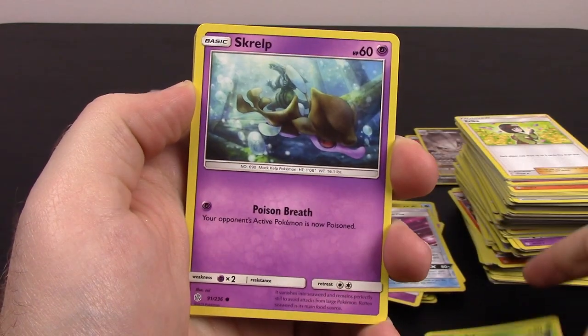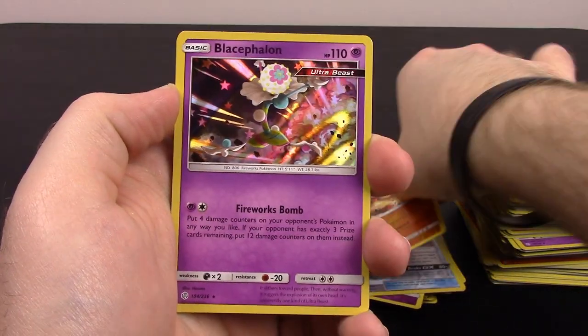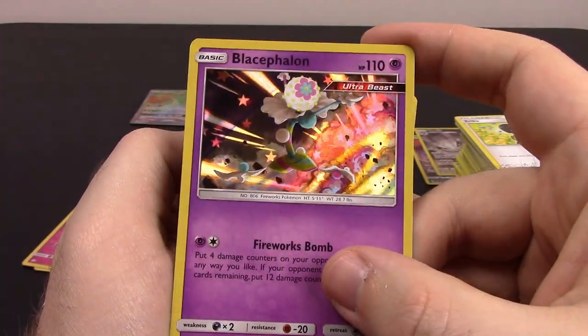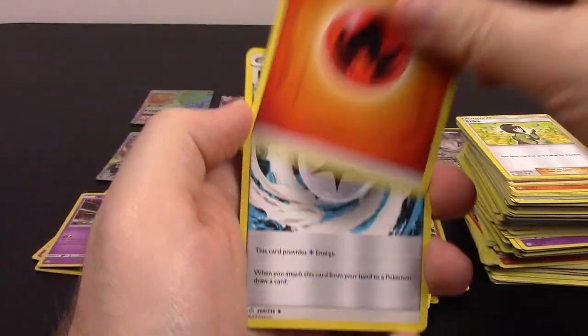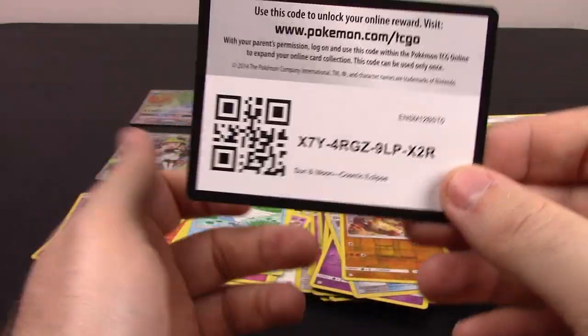Next is Jangmo-o, Rowlet, Skrelp, Pikachu, Teddiursa, Groudon Reverse Holo, and a Holo Rare — Buzzwole, the Ultra Beast — looks super cool. Fire Energy, Draw Energy, Unidentified Fossil, Rapidash, and the code.